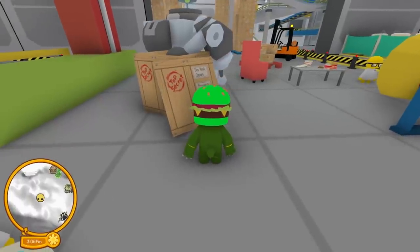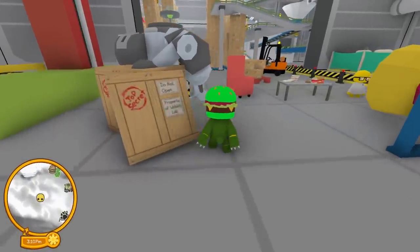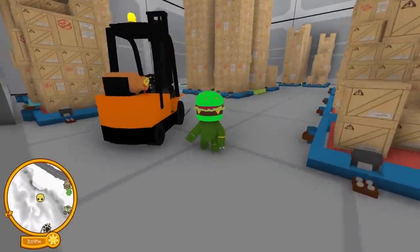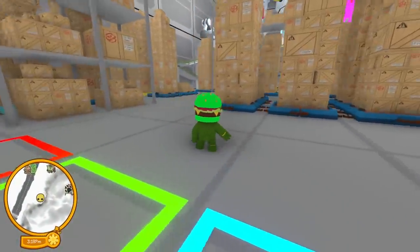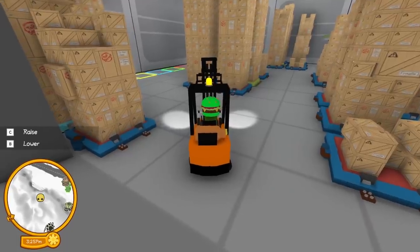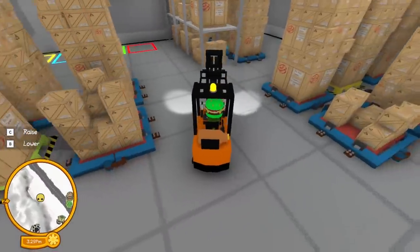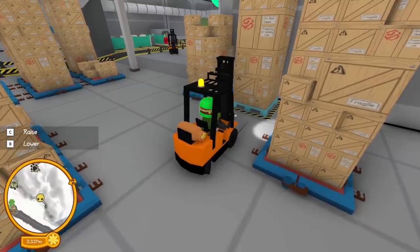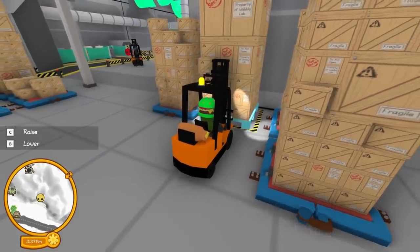Dude this place is so advanced - top secret property of Wobbly Life. There's a bunch of pallets in here. Wait, what are these? I feel like this is a job in here maybe. Pay attention to these pallets - do they not look like they're color coded? They're totally color coded. This is definitely a secret of some sort. Let's try stacking these - we might spend the whole first episode in here!